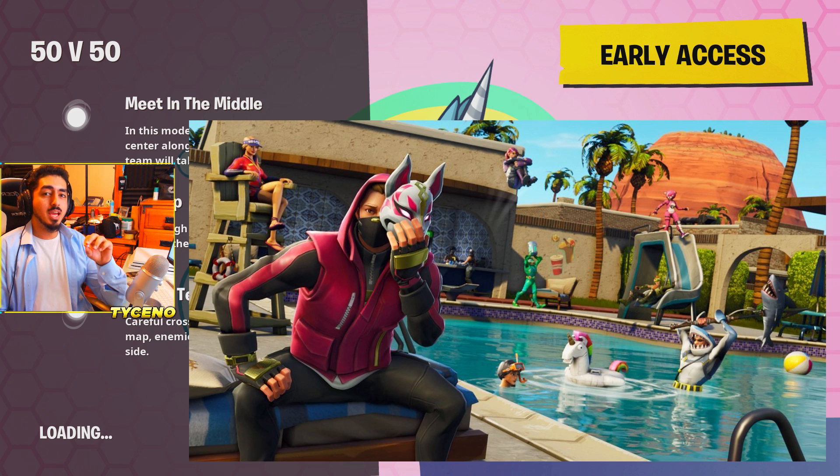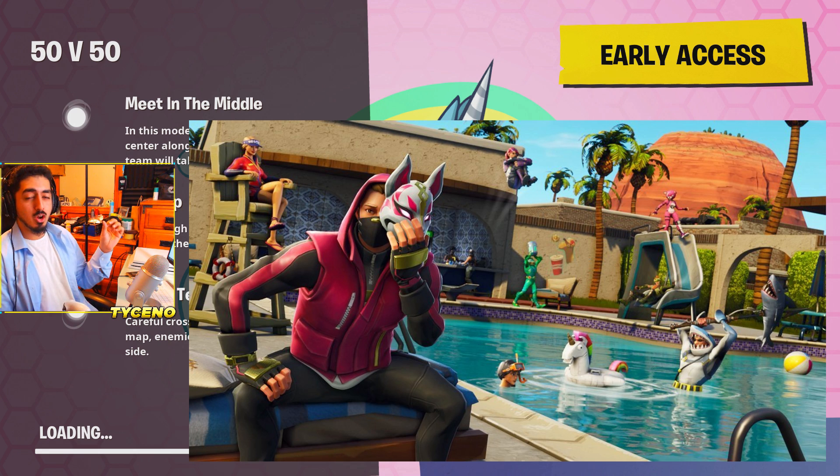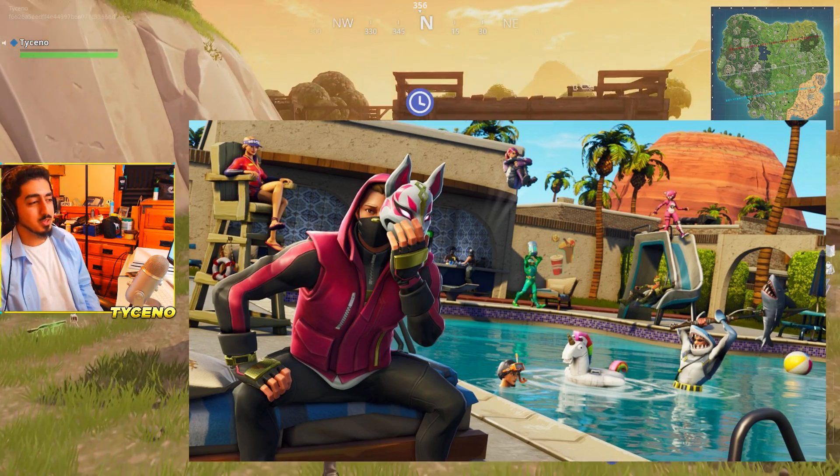I'll put it on the screen right now. That is the loading screen, and if you look at the back you can see there is a camel there with a Battlestar on its nose. So we're gonna head over to that camel. I just hopped in a 50v50 — let's go and find this Battlestar with you guys.